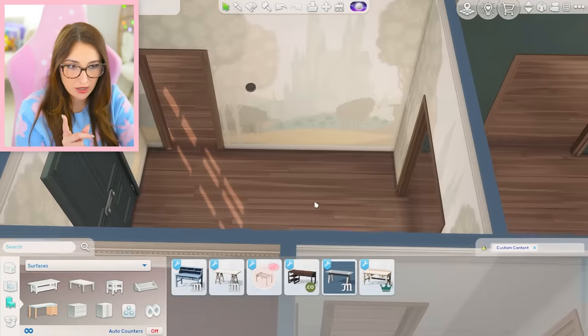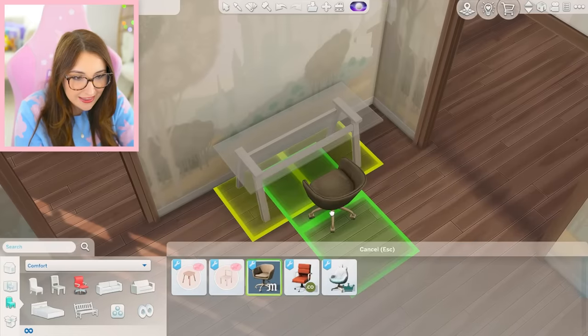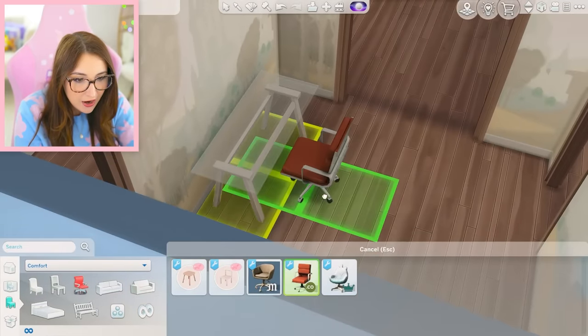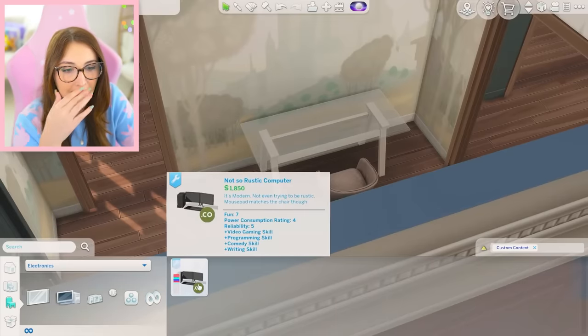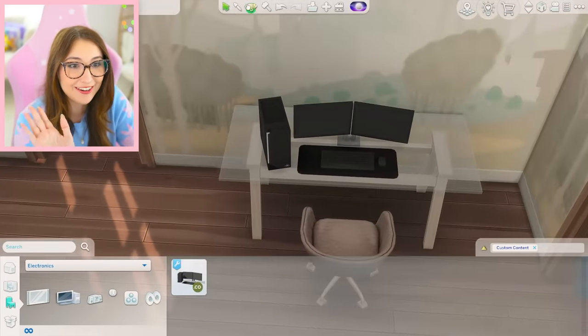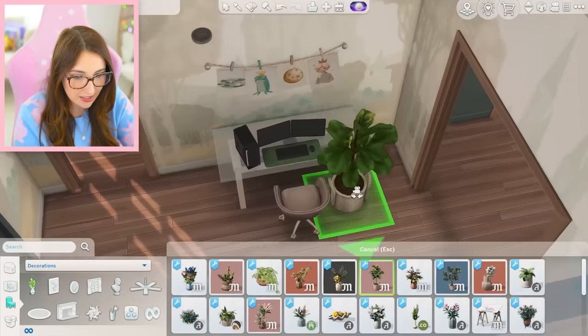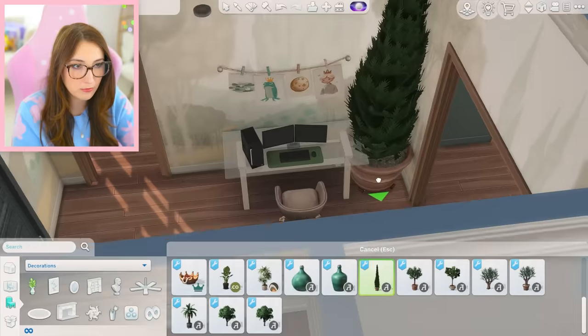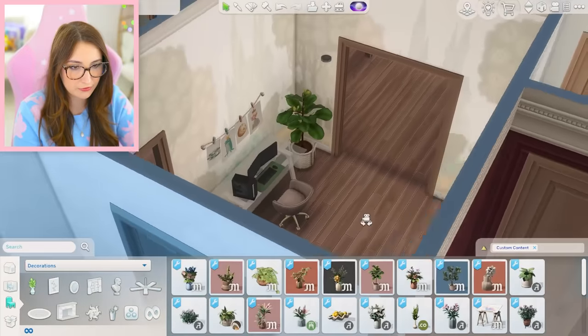Do you know what I think I might actually put here? A computer — Sims need their computers. Look at this beautiful chair. We have this one too, and this one — personally I am loving this one. Oh my god, I actually have a custom computer. They're gamers, dude. Oh my god, wait — this matches the vibe of the mural. I need like a tall skinny plant. You know what, let's just try to make this one work. Beautiful.